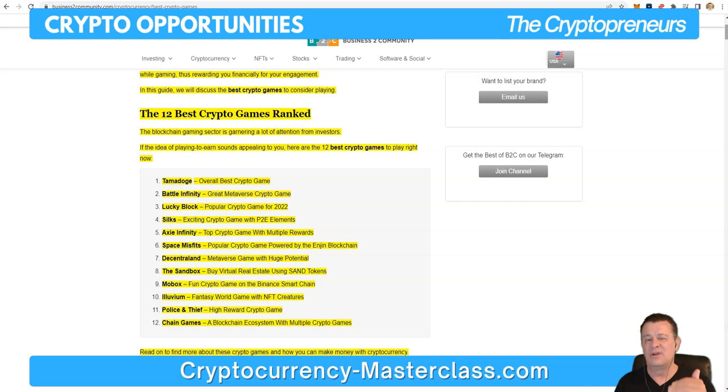So the first game is Tamadoge, the overall best crypto game. Then we have Battle Infinity, Lucky Block, Silks, Axie Infinity — which is really one of the biggest play-to-earn games in the world right now — Space Misfits, Decentraland where you can buy virtual land, The Sandbox which is similar to Decentraland, then Mobox, Illuvium, Police and Thief, and Chain Games.